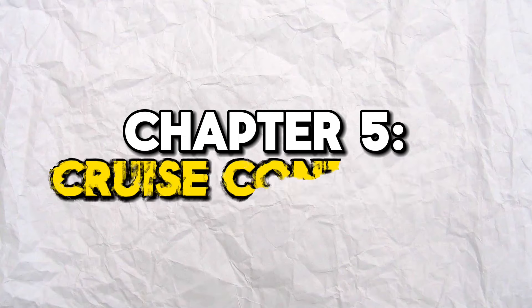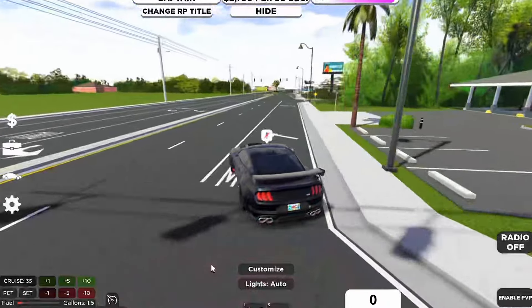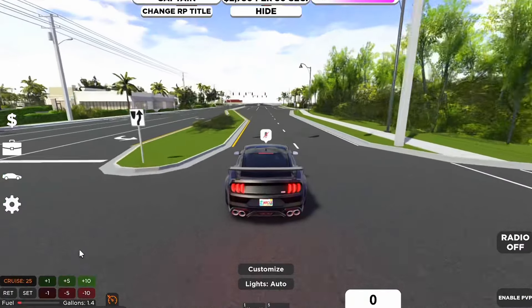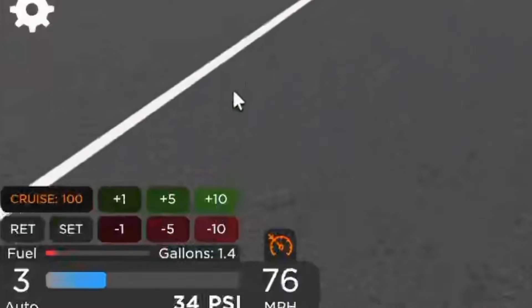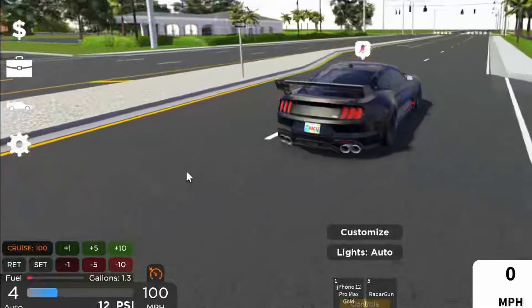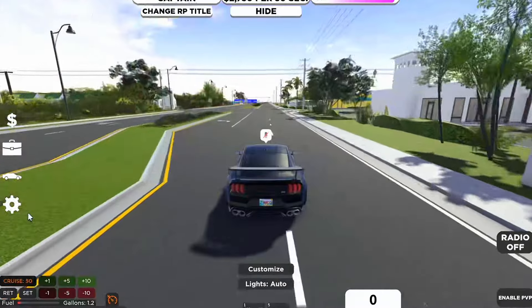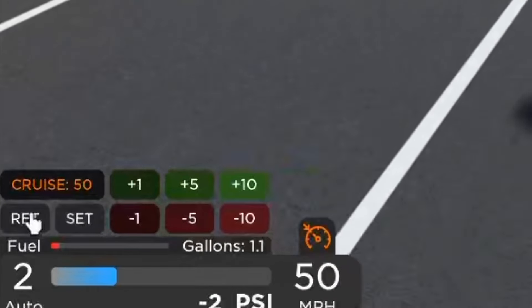The next feature is going to be the game's cruise control. Before, you had to constantly let on and let off the gas. But eventually, the game finally added cruise control. The lowest speed for cruise control is going to be 25 and the max is going to be 100. As you can see, it is actually maintaining that speed. You can decrease or increase the value by 1, 5, and 10. And to turn cruise control off, you can either just hit the brakes or hit this red icon right here.